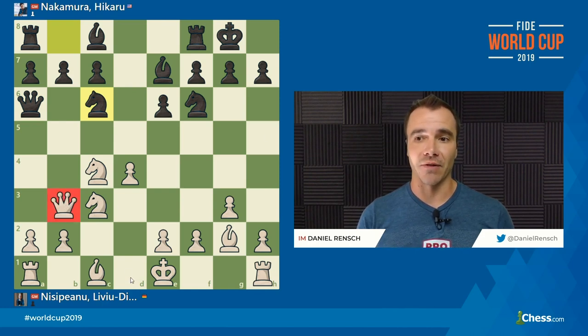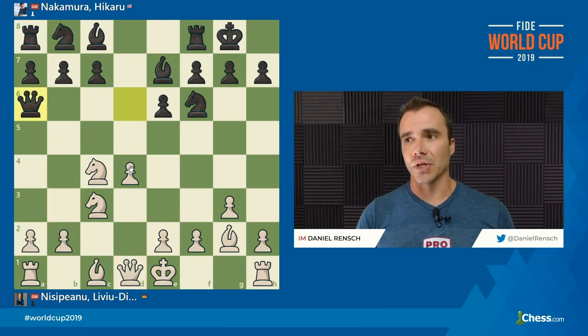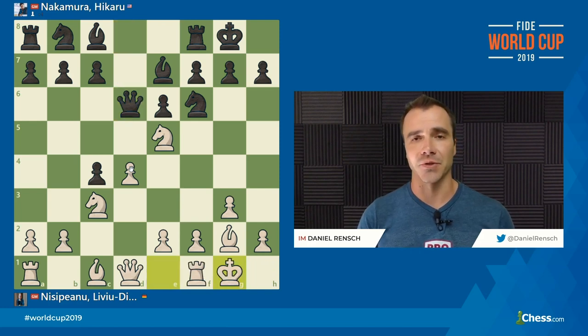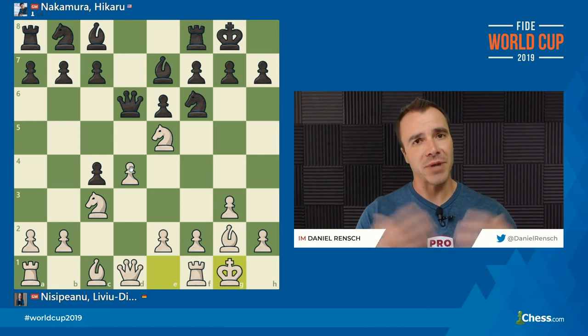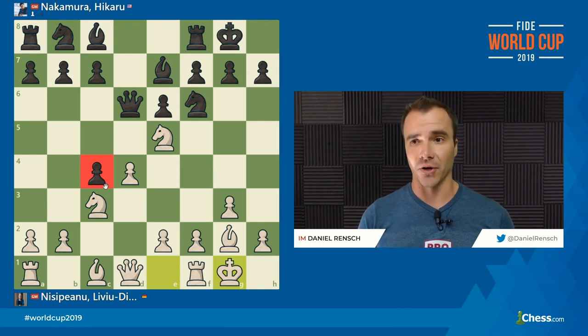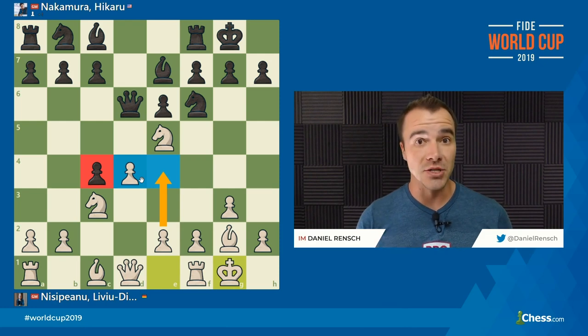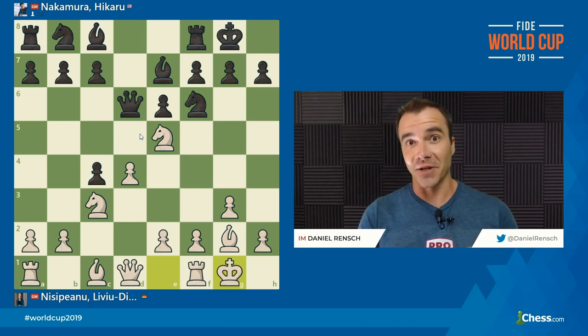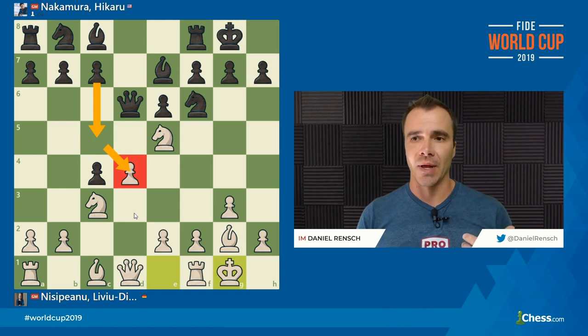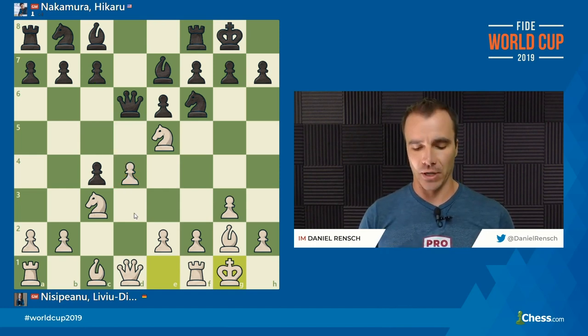With the Queen on B3 rather than its traditional D1, D4 is under fire. So there's a lot to these variations, but it seems White gets the best chance at an edge with what Nisipianu did, which was castles — not Knight takes C4. If White recaptures this pawn and Black has done nothing to change the structure, look for White to get a very comfortable advantage with two pawns in the center. Black has to either hold on to the pawn or get aggressive counterplay against the center before White establishes that pawn structure. So Nakamura plays Queen A6.